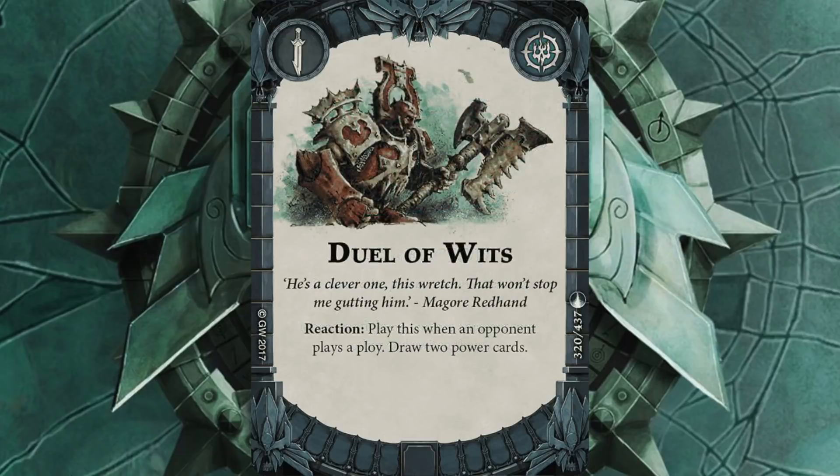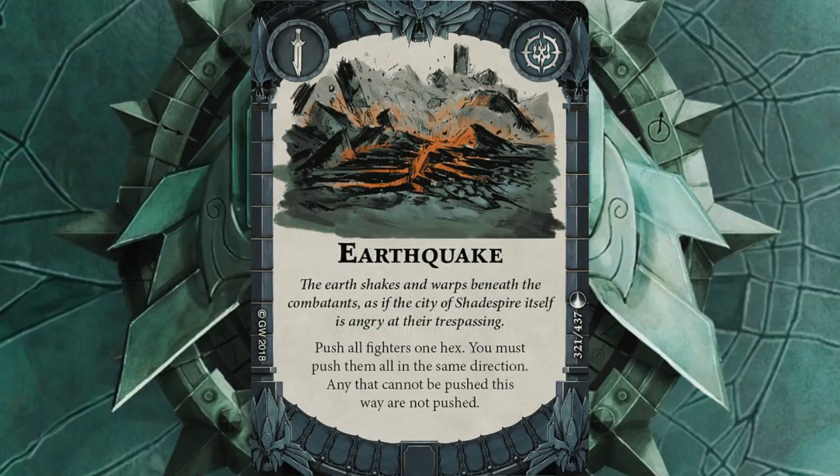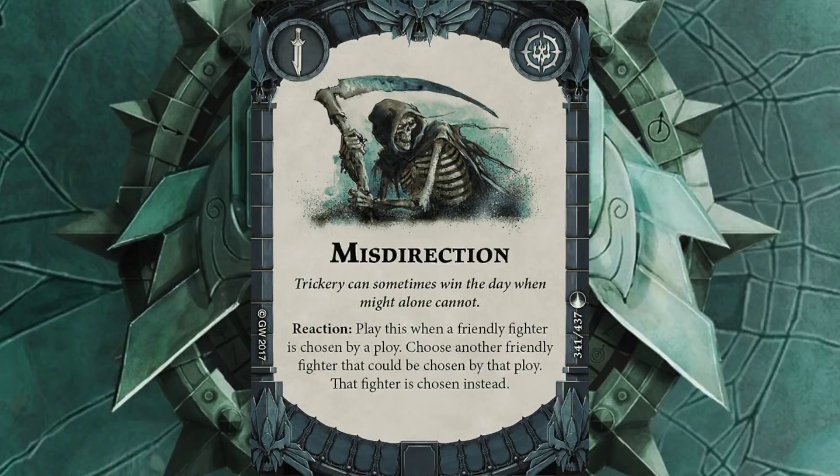Jewel of Wits is almost a given in my deck nearly all the time. The ability to put two more cards in my hand is really helpful. Earthquake — partly to play off against an opponent's Earthquake, but also because if I can't quite get someone into position, Earthquake might shove everybody onto the objectives I need. It also helps me push my opponent off and take their place. Misdirection: if I've got a Skaven on an objective and my opponent tries to distract them off, I want them to stay put, and this will hopefully help me with that.